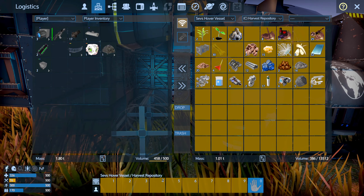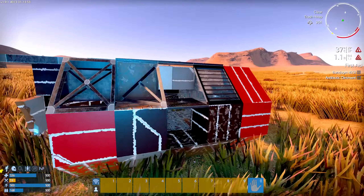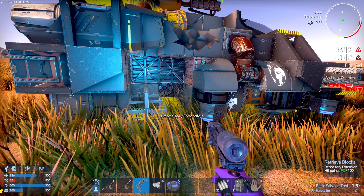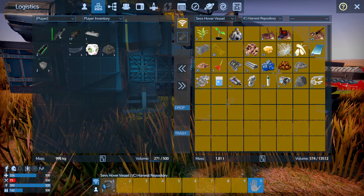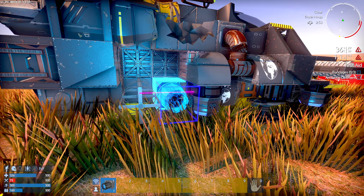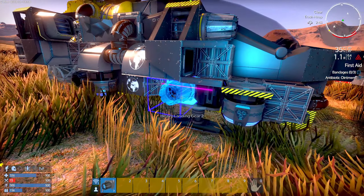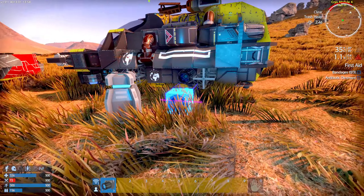We can stick a couple of thrusters in as well. Where are they? Oh that was a fuel tank. The fuel tank — do I want it? I think I'm just going to stick the fuel tank in the container for now. I could be using this anyway, I don't know why I'm not — probably because I'm being a fool. I'm sure I took two thrusters — where did they go? Ah, there they are, they're in my inventory.